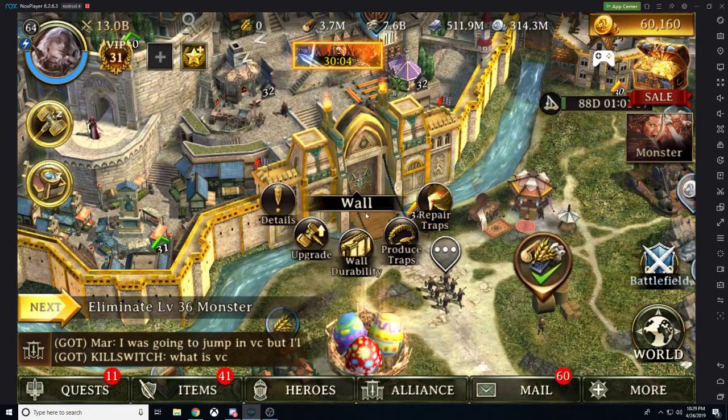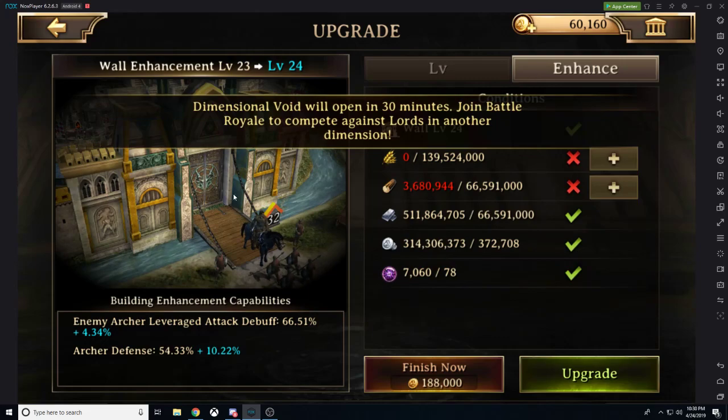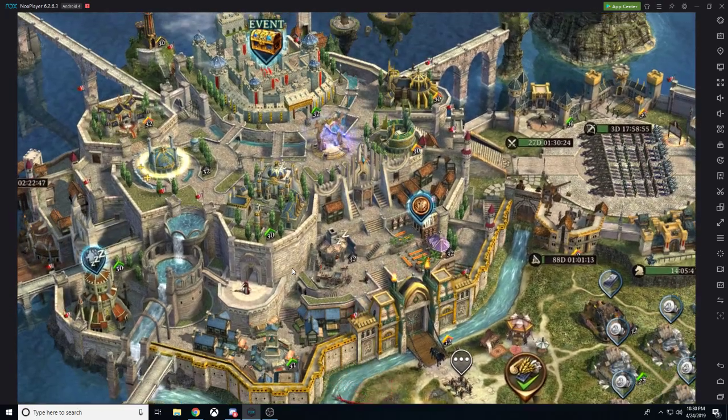If we take a look at our wall, it's going to be giving us enemy archery leverage attack debuff, so this is good if we have infantry. And it's also giving us archer defense if we have archers. So this is good for archers and good for infantry. Take a look at what kind of gear sets you're going to be running and which buildings apply to that and try to focus those.